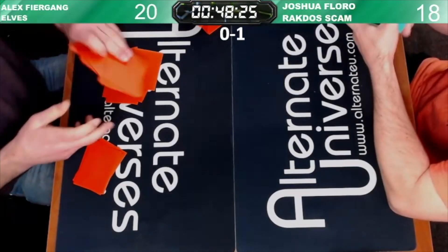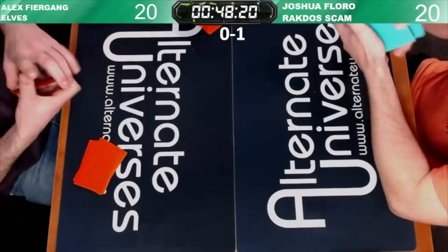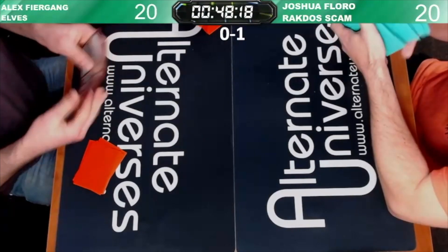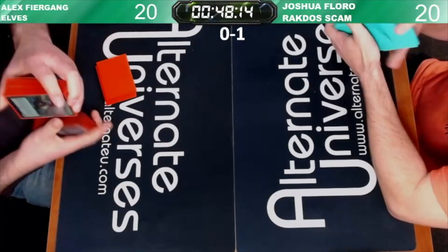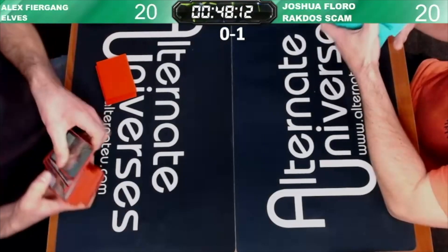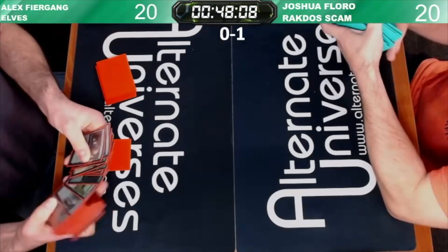Now folks, you might be curious as to why Alex conceded immediately to the Evoked Grief. He said that he knows his deck in game one cannot beat Scam, so why waste the time trying to do it? He knows he needs sideboard cards to do so, so let's just go get those sideboard cards, put them in the deck, and then let's get on to trying to beat Scam.